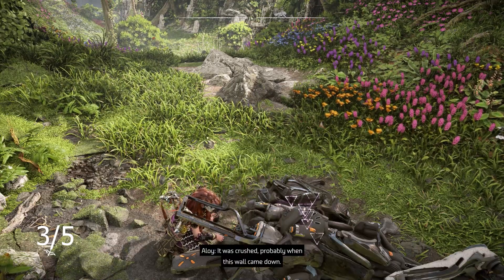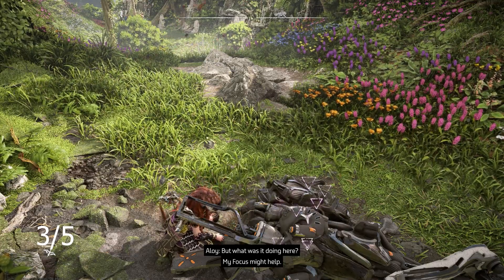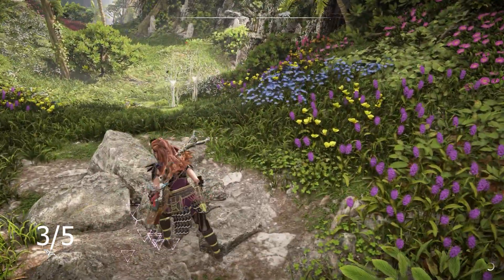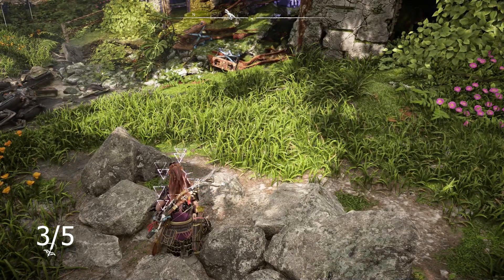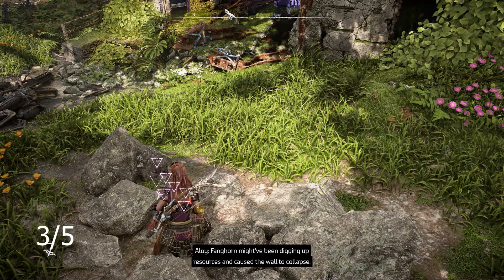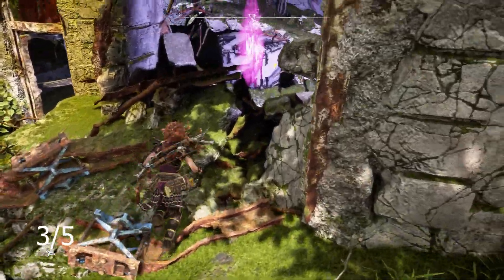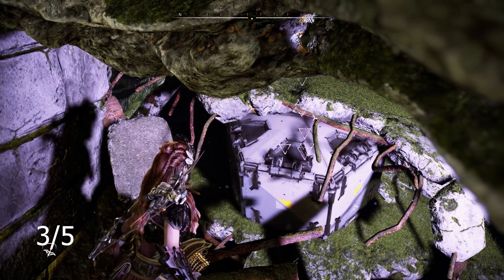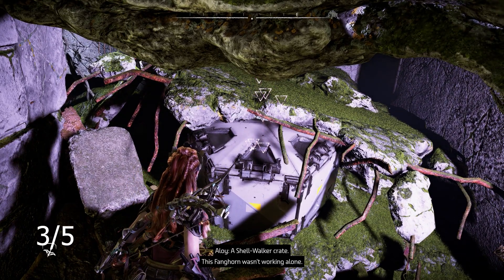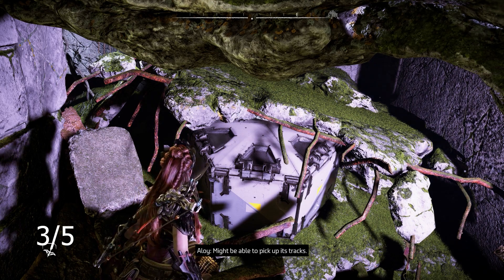It was crushed — probably when this wall came down. What was it doing here? My focus might help. The soil's been dredged up. Fanghorn might have been digging up resources and caused the wall to collapse. A shellwalker crate. This fanghorn wasn't working alone. If the fanghorn found anything worth salvaging, the shellwalker would have hauled it away. Might be able to pick up its tracks.